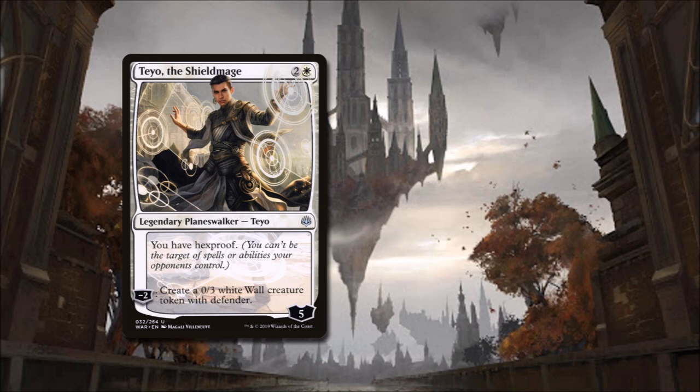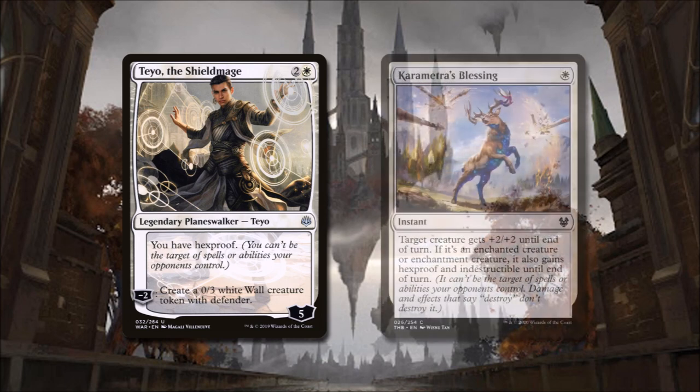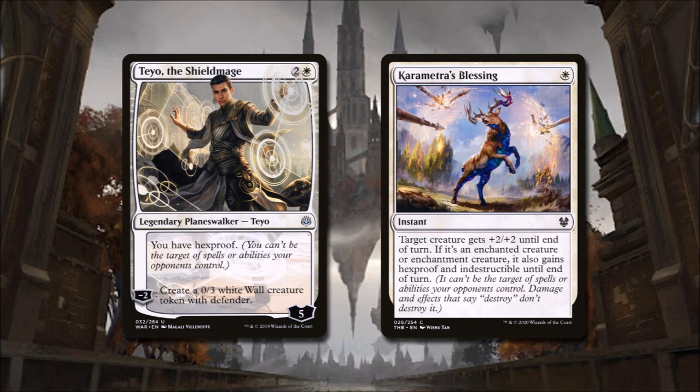The signature spell that protects our enchanted beaters in this deck is Karametra's Blessing. For one white, it says target creature gets plus two, plus two until end of turn, and if it's an enchanted creature or an enchantment creature, it also gains Hexproof and Indestructible until end of turn. For a low cost, this spell will pump a creature and give it Hexproof and Indestructible, and we will be able to make use of this spell at least a couple times before it gets too expensive for us.